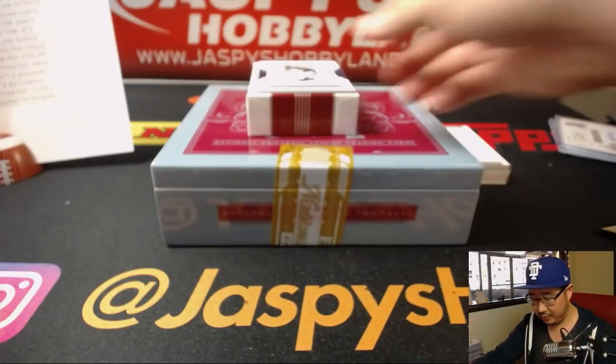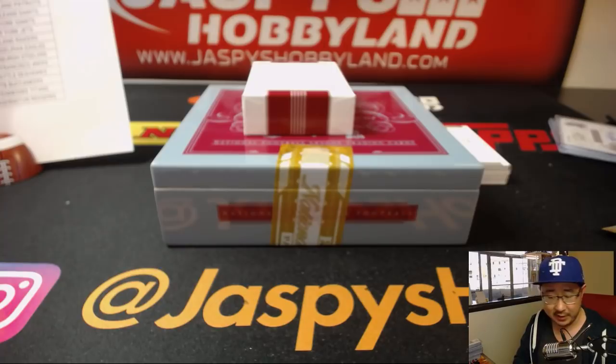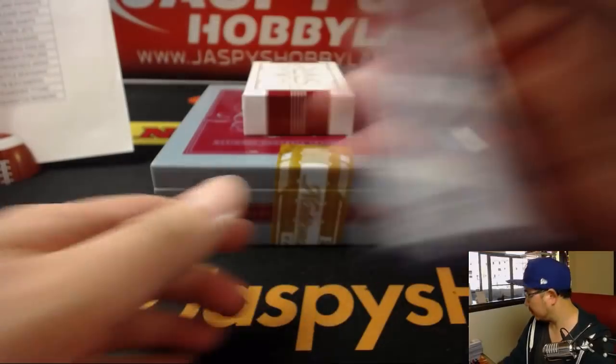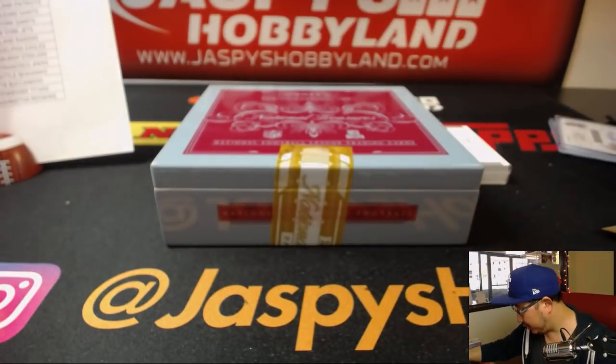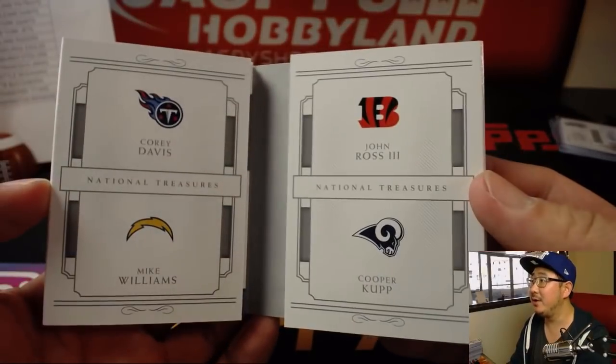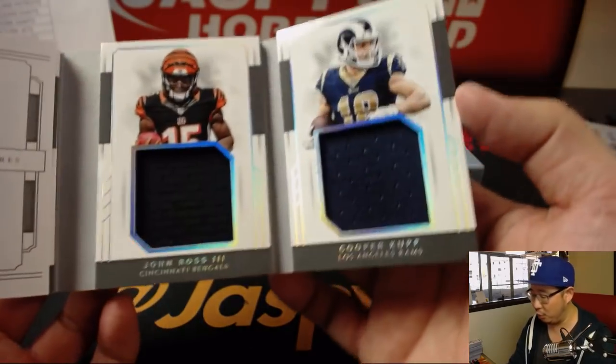Thanks, Joey Bosa, for helping us out here. 12 out of 99, that'll go to the Bulls — Joe Foster. Let's see what the rookie quads is — 14 out of 49. Bam! Corey Davis, Mike Williams, John Ross III, and Cooper Cupp.